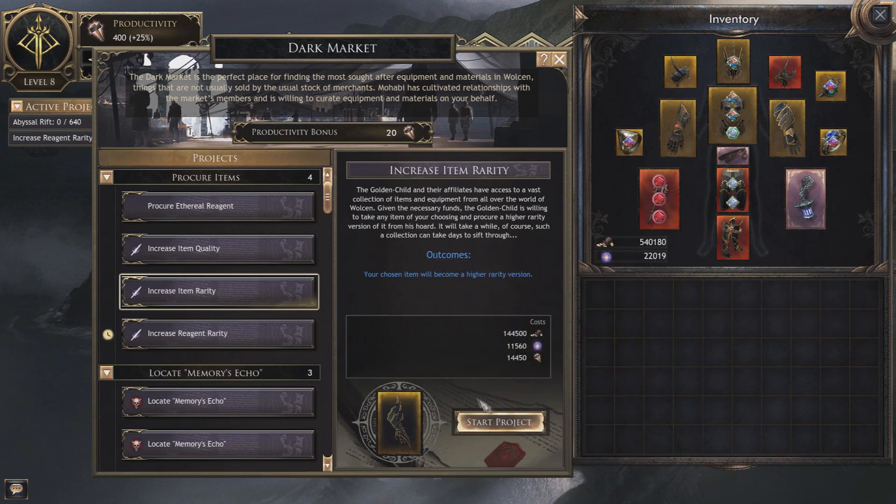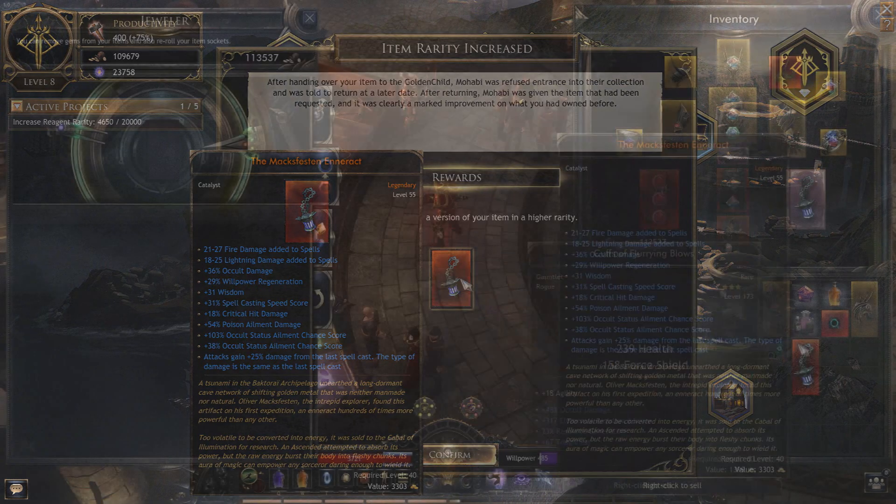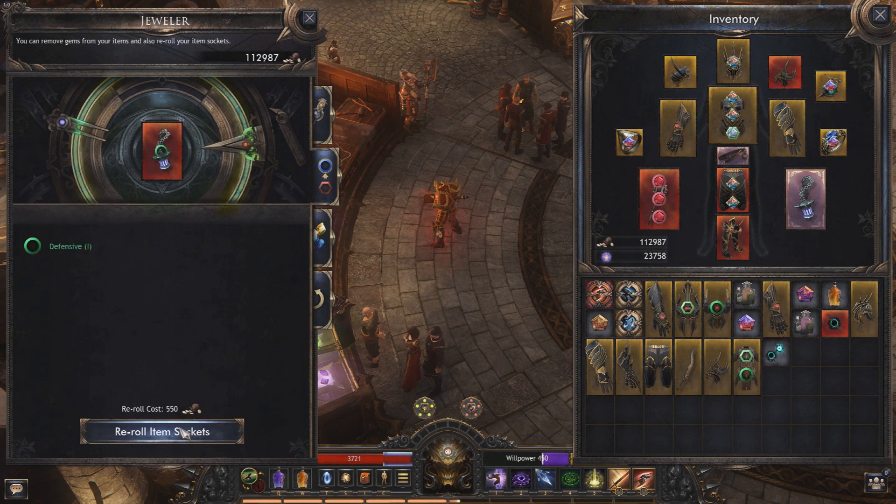Well, now that's working and you can upgrade item rarity, and for some reason this includes uniques. What this appears to do is convert your unique to a legendary and then add four to six additional modifiers. This allows you to socket and craft on the item, just like it was a legendary, while still keeping the unique's modifiers.